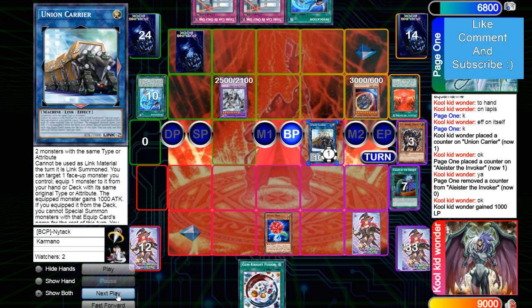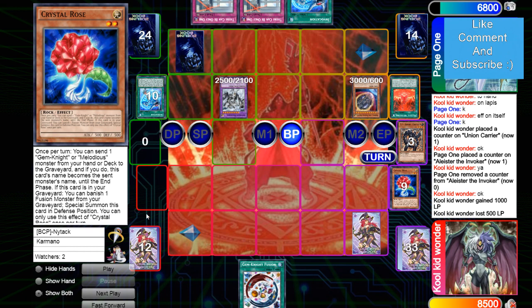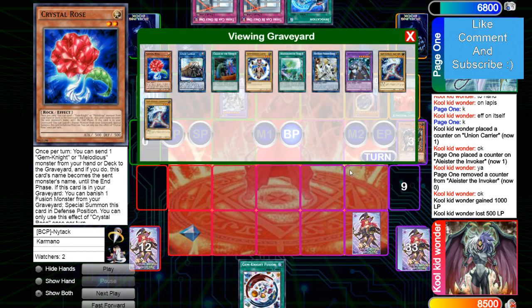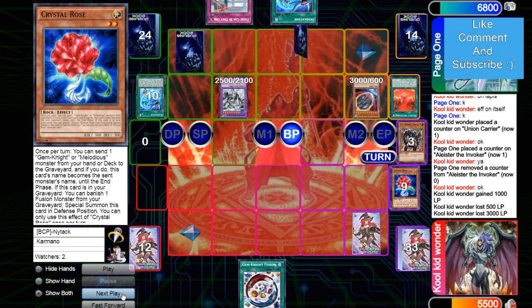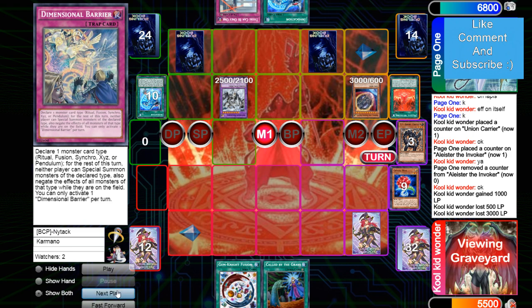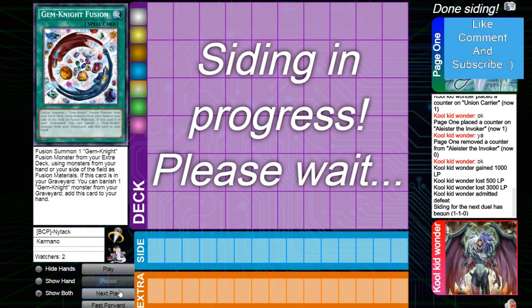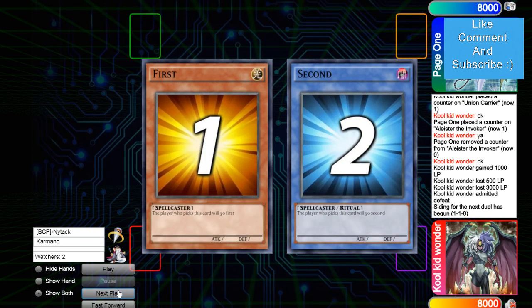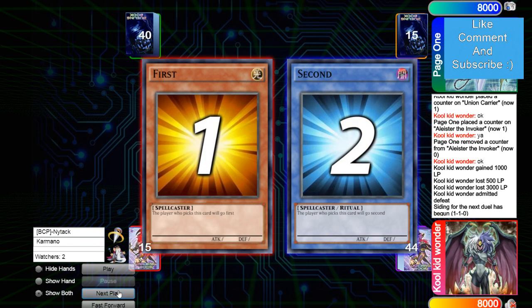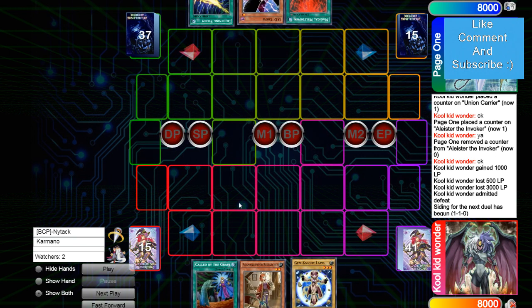Macabre is going to attack Union Carrier for 500, and then 3000. The Crystal Rose is going to be able to summon itself next turn. Sets There Can Only Be One — he's going up against D-Barrier and There Can Only Be One. He just admits defeat, doesn't even need to see either of them. His hand was also unfortunate there — he's also playing like a 44 card Gem Knight rock deck.